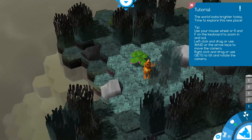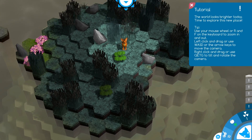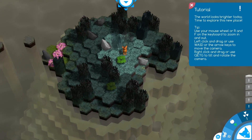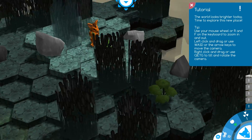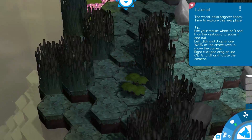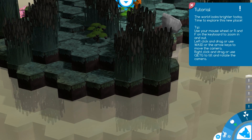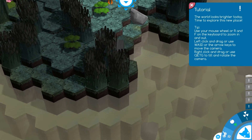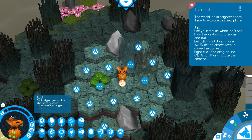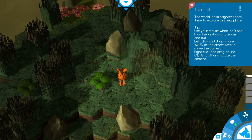You can use W, Q, and R to navigate, and F to zoom in or zoom all the way out. R zooms all the way in, Q does that, E does that, and T and G as well. You can also use the arrow keys. The game runs rather well. Okay, nothing here — let's go to the next day.